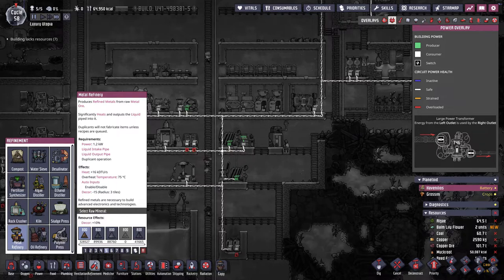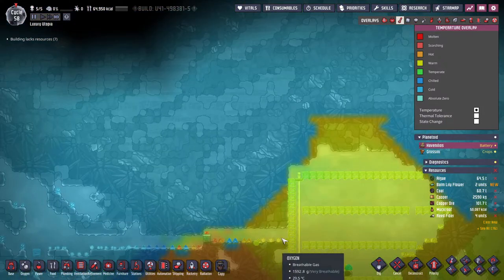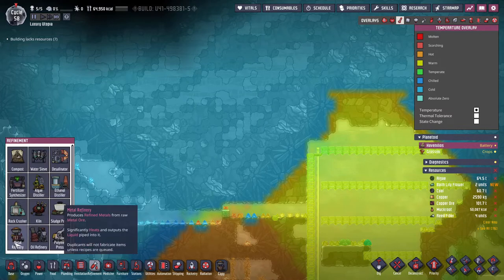The metal refinery creates heat in a special way — not in the building itself like other buildings typically do. It requires a liquid coolant, and that liquid comes out again much hotter; that's where the heat goes. We need to make sure that's not a big issue. We're going to use this cold biome to keep the coolant cool, so we won't need power for that. In the future we'll use the heat to make power, but we're not there yet — we need steel and plastics for that.